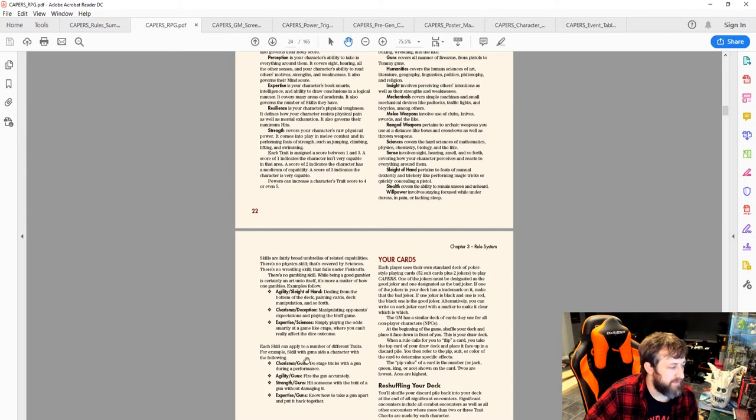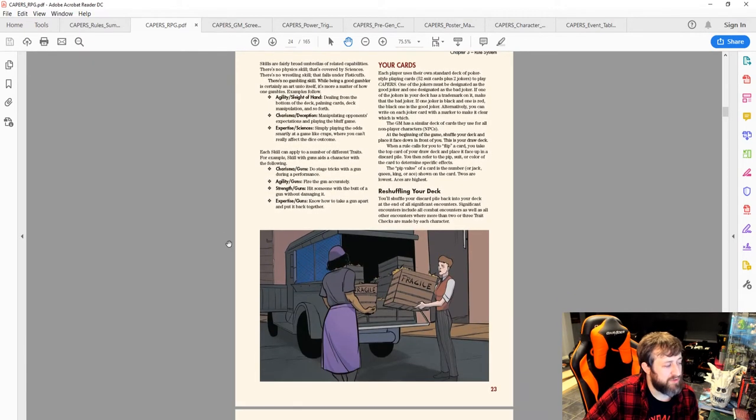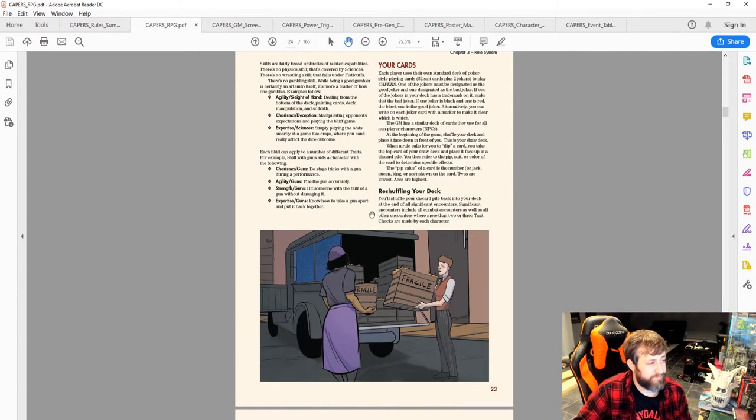Skills can apply to different traits depending on how you use them. Guns with Charisma means doing stage tricks with the gun; Agility-Guns is to fire accurately; Strength-Guns is to hit someone with it as a club; Expertise-Guns is to take it apart and reassemble it. That flexibility makes skills feel very versatile.